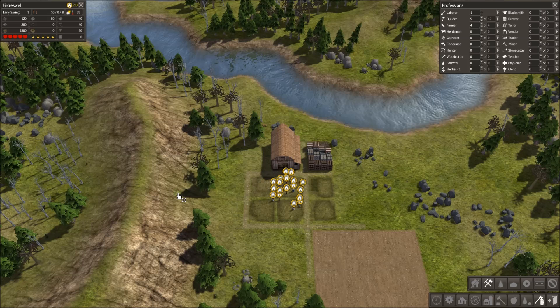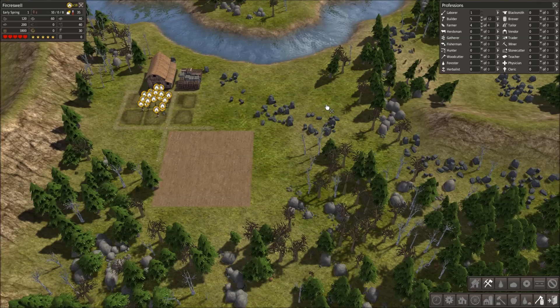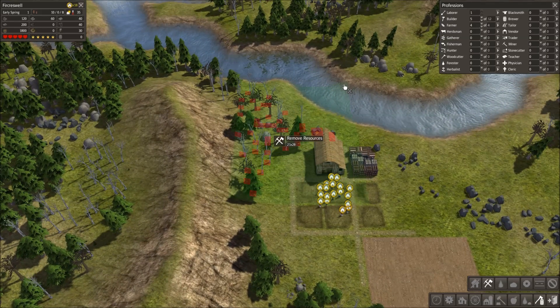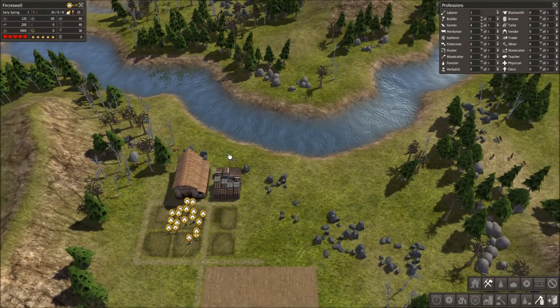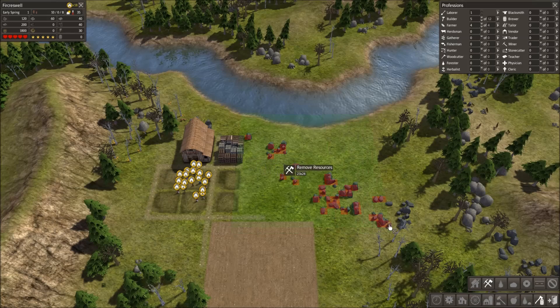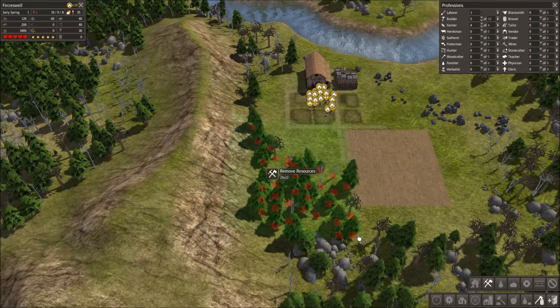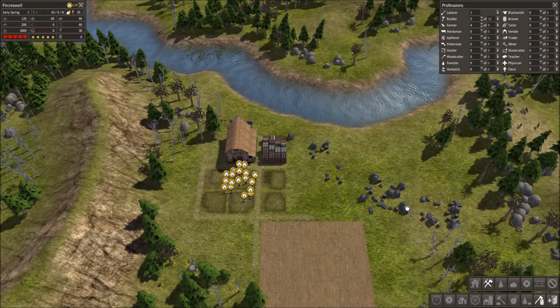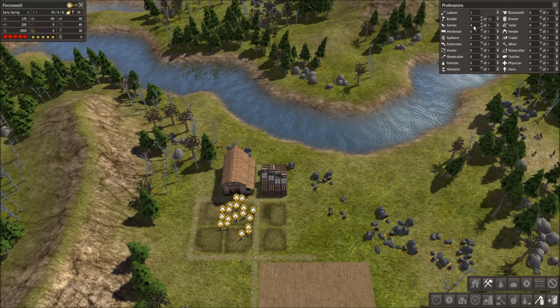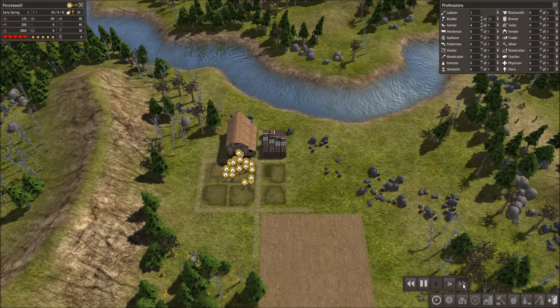The last thing I'm going to set up before I let my people go to town is resource collection. I do this for two reasons: one, we will need additional wood, iron, and stone to support building for next season; and two, I can't really build anything unless I get all this stuff cleared out of the way anyway — so it's two birds with one stone. I'll cut here and pick up rocks, trees, and a couple pieces of iron, then slice out all of that iron and those trees up there. I'm going to keep one laborer just to have one person running around doing whatever is needed at any given time.